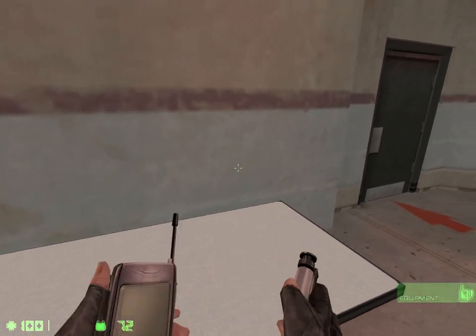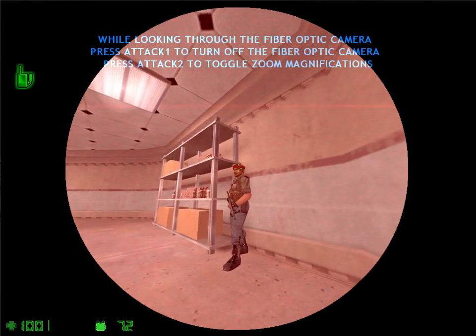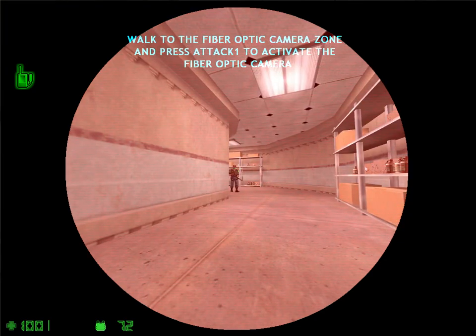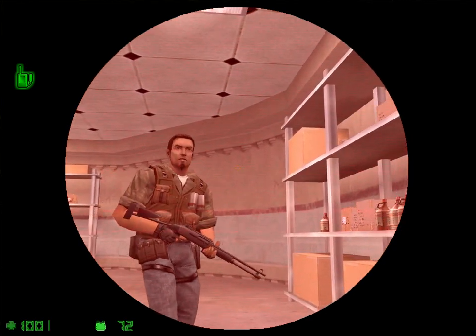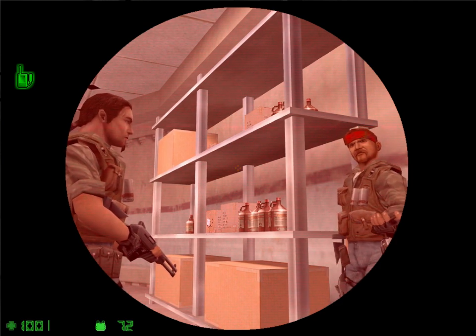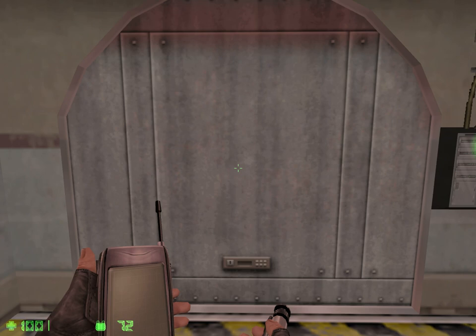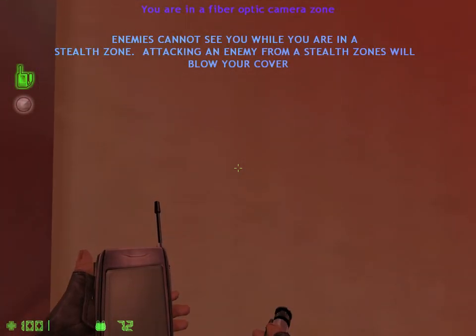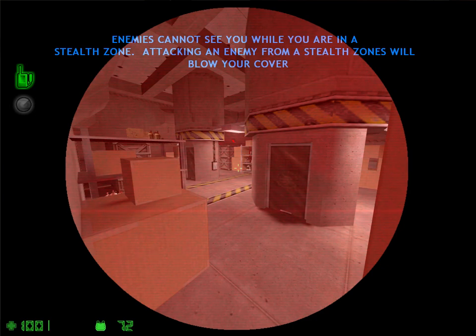The fiber optic camera can be used to analyze tactical situations without revealing yourself to potential threats. Pick up the fiber optic camera and use it in the fiber optic zone to see what lies on the other side of that door. Use your fiber optic camera to sneak past the guard in the next area. If you're spotted, don't worry — you'll be able to try again. Take notice of the stealth icon while you're in dark areas. Anytime you're in a stealth zone, enemies cannot see you and will not attack or alert others.